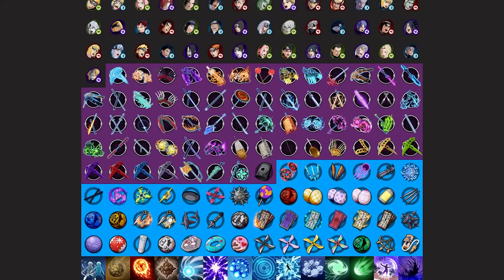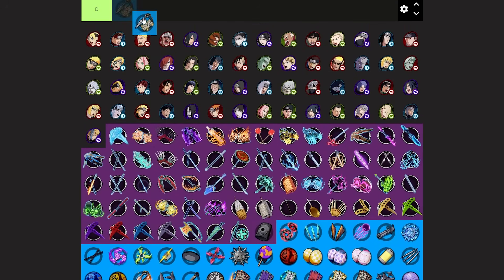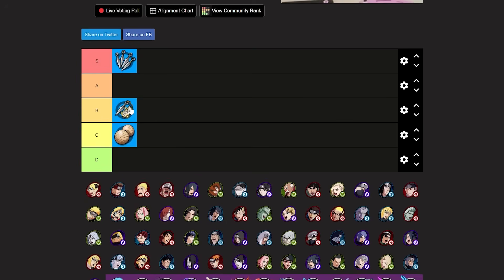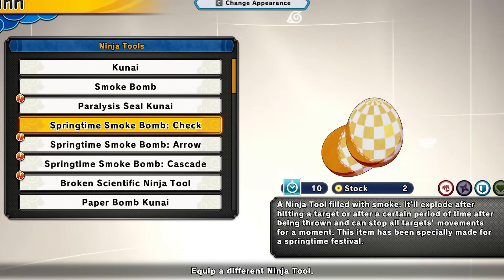Next we have the paralysis kunai. This will get rid of super armor and I think it also gets rid of Susanoo armor as well. It does not stop sand shield and things like water pillars. It does hold enemies in place for a quick second and you get it fairly fast. Paralysis kunai I'll put at a good B tier — it's not the best but it's pretty useful if you want to use it. This one is for attackers only.